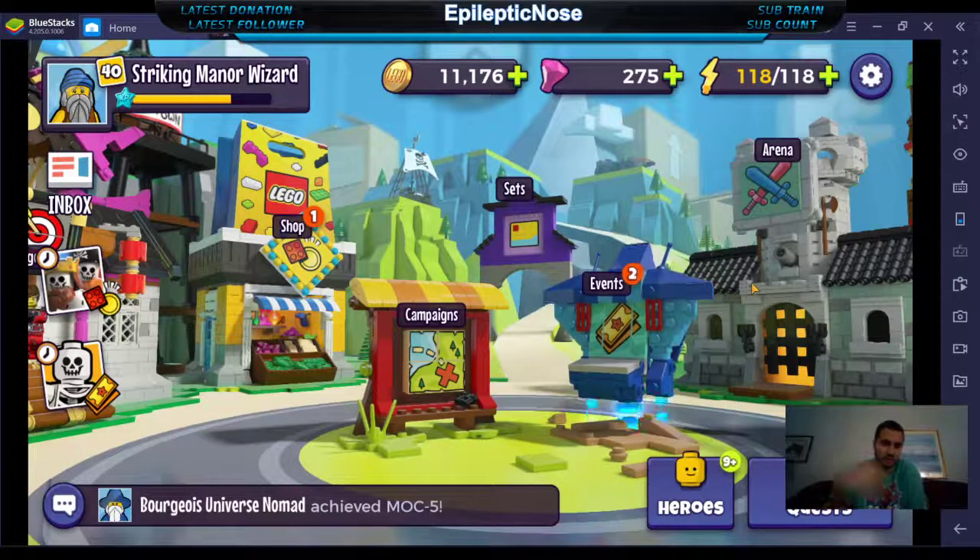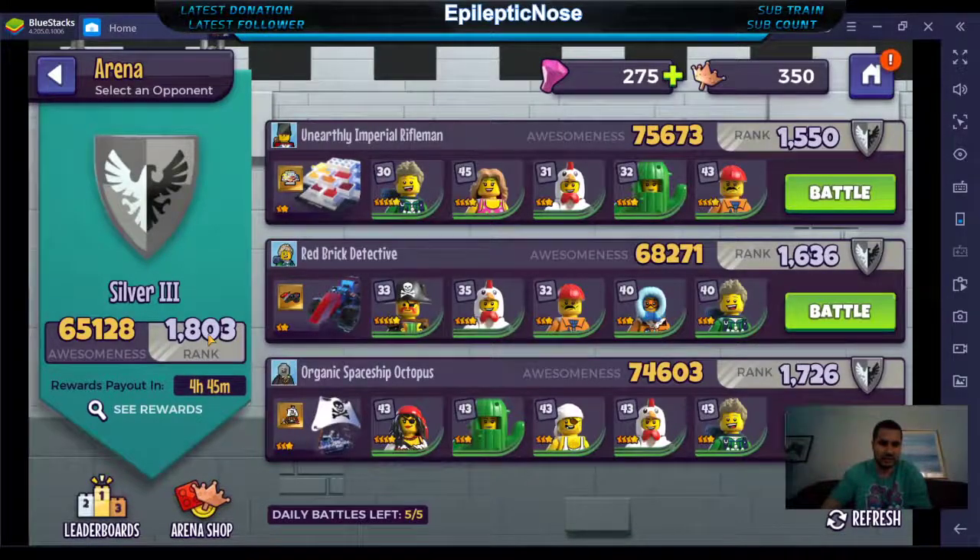So you have your arena here where you get your arena currency, which you can use in the shop — try to get it to level 1. I am currently at 1,803, need to do better.